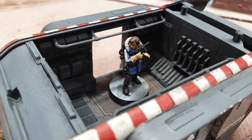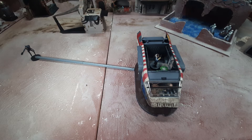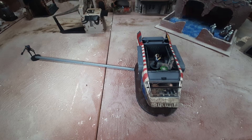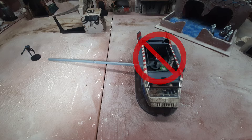Transported units can still gain tokens while being transported and may issue orders, but cannot attack while being transported. Any time distance needs to be measured from the transported unit, it is done so from the host vehicle's base — this includes command range and courage checks. Cassian has gained an aim and a dodge token while being transported, and because distance is now measured from the base of his transport, K2SO is in range and gains the same tokens via teamwork.